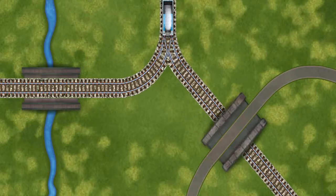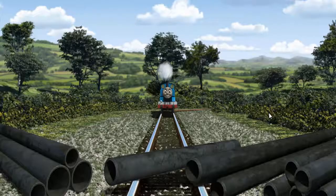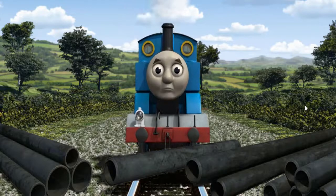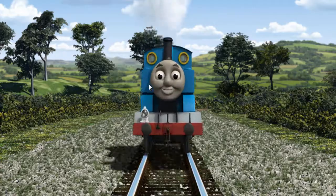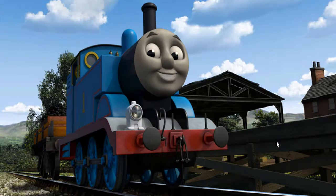Show Thomas the track that goes over the river. Thomas was on the wrong track. He would have to go another way. Help Thomas find the track that goes over the river. Full steam ahead! Thomas puffed proudly into Farmer McCall's farm. With your help, he was right on time.